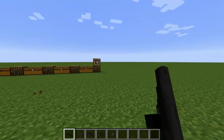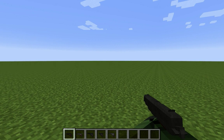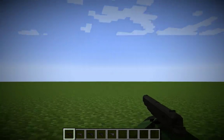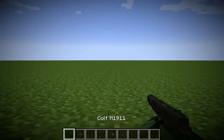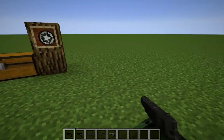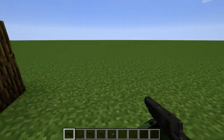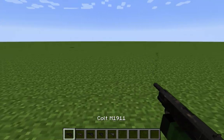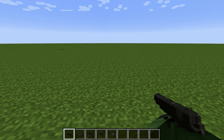They have animations, they also have run animations, but no crouch animations — I don't know why. Also, this mod: if you press Z, you can go prone. Your gun will actually get dirty, which is a cool feature, if you crawl in the dirt. And I'm pretty sure this mod, you can jam guns.